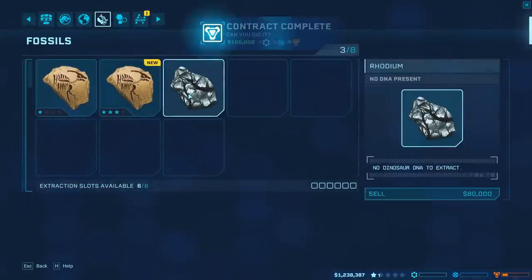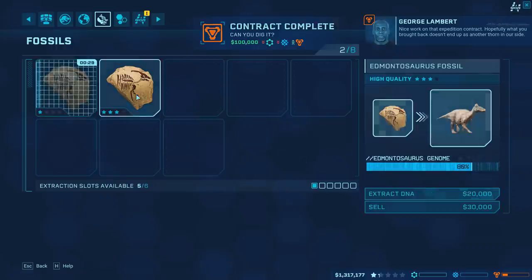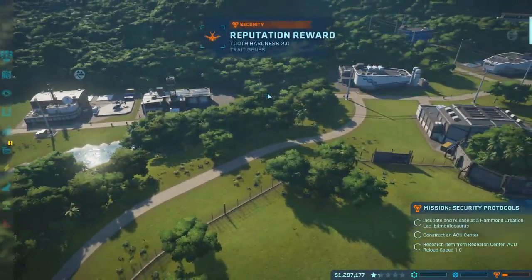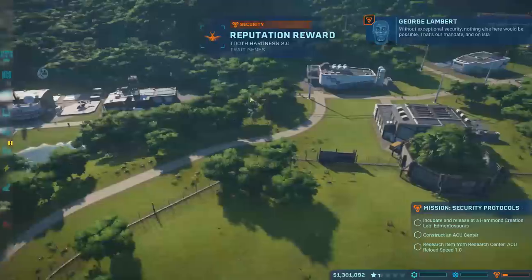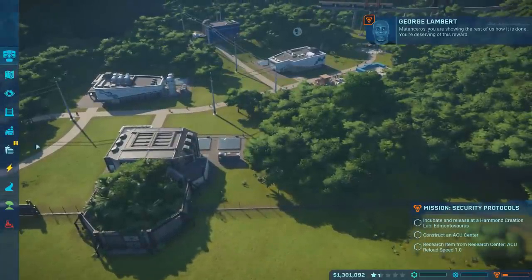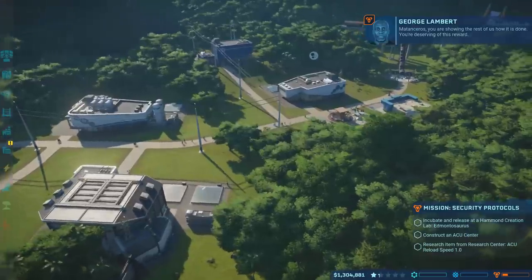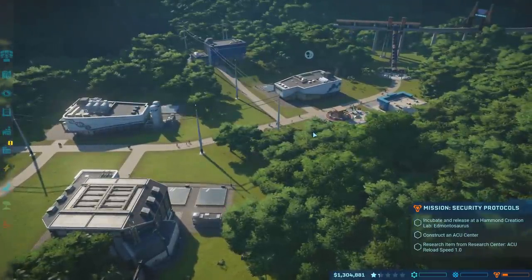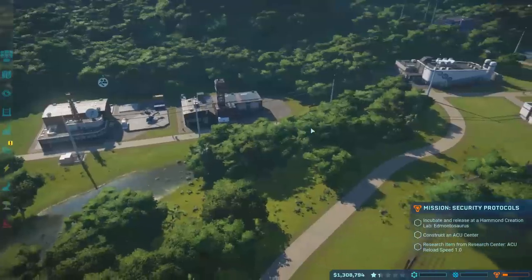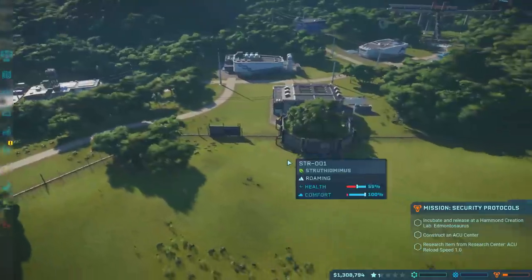The dig team has returned — we've got some fossils. Nice work on that expedition contract. We've got exceptional security and nothing else here would be possible — that's our mandate. On Isla Montanceros, you're showing the rest of us how it's done and you're deserving of this reward. Man, I wish my life was that easy — you just click a button, people go off to Canada, and you get paid $100,000. What a job. That's that easy peasy lemon squeezy money.